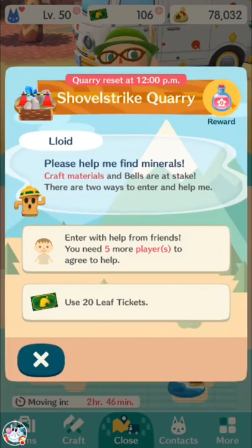You can only get help from friends once a day. The quarry, at the daily reset — which for me is at midnight, though it depends on your timezone — once per day you can get help from friends. Otherwise, you can use leaf tickets for up to every 3 hours.